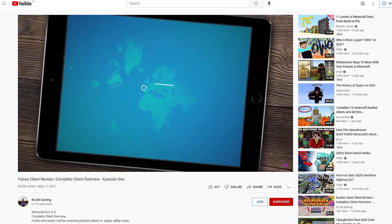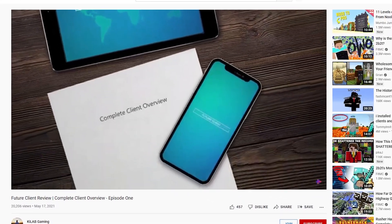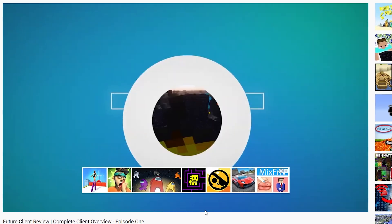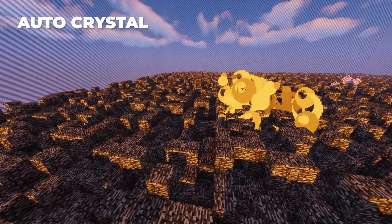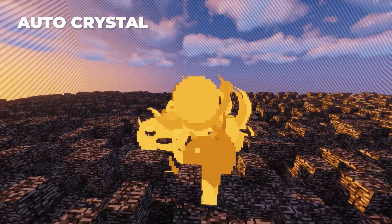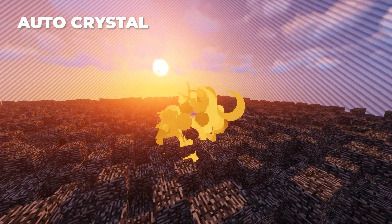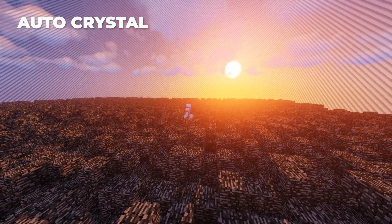Since the last time I reviewed Future, it has had two major updates plus a few minor updates consisting of performance and security improvements. Some of the most notable improvements include updates to the auto crystal. There have been a lot of changes and fixes to this module, but a few of the notable ones include improved placement, improved safety, and they also fixed a few bugs and improved its overall performance.